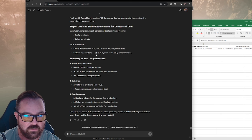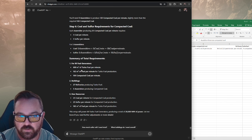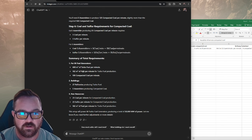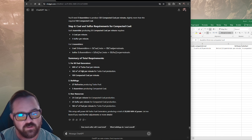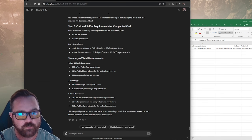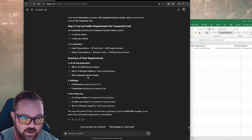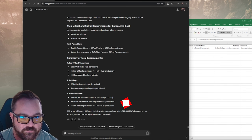The total shows 600 m³ which fits a mark two pipe — perfect. We could keep one pipe going through both floors. We'd need 162 m³ of fuel per minute, which seems accurate based on my last playthrough. For five assemblers producing compacted coal, it says 25 coal per minute and 25 sulfur per minute for the compacted coal production — not bad. The total raw comes out to 25 coal per minute. That seems wrong to me — I feel like it's going to be more coal than that.